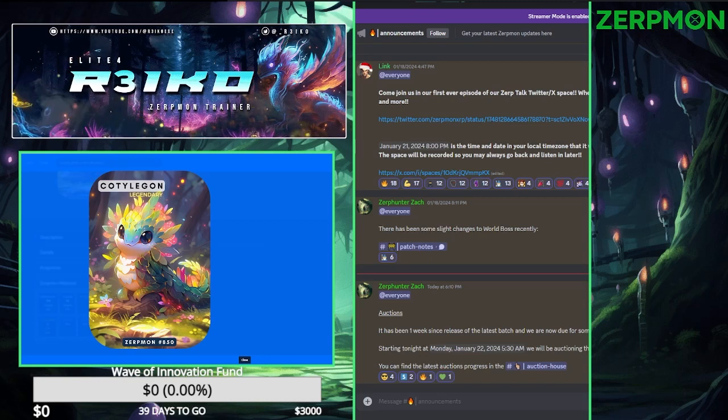What's good? XRPikachu here, Elite Four member with Zerpmon, and in today's episode we're talking about the world boss because we didn't beat it.